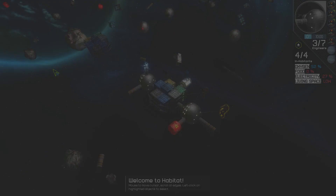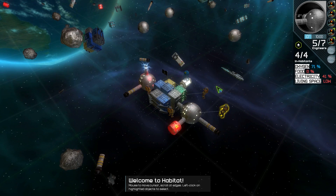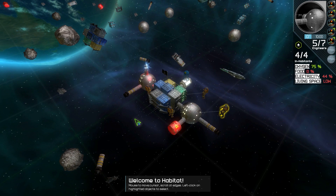We're back with the original starter habitat. We've learned how to put a lot of pieces together and how oxygen and electricity flow through them. But what do you do with them once they're attached? Well, a habitat is a living organism. Each piece has certain vital functions that it can perform, but you get to choose what they are. Let's jump in and take a look.